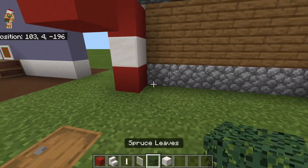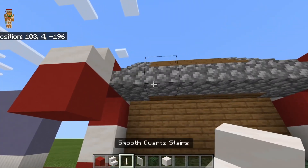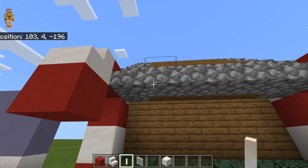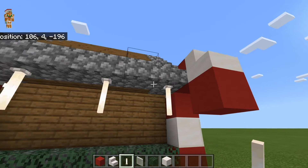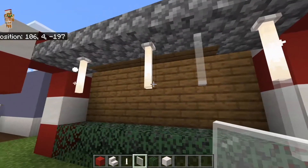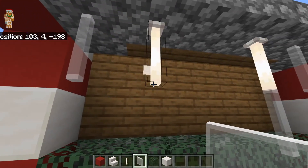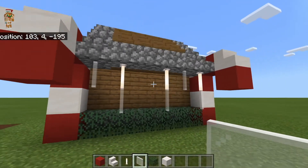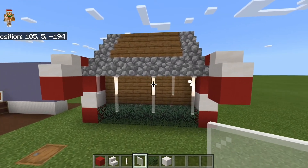Now I'm going to make some icicles. I'll have some end rods, place them however you'd like, and then just some white stained glass. You could also do blue or just normal glass panes, and just place them like that — and there we have it. Some icicles and candy canes.